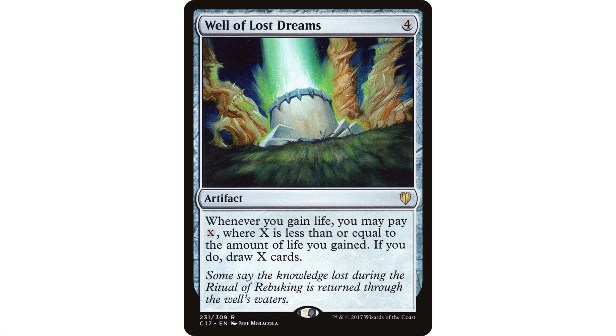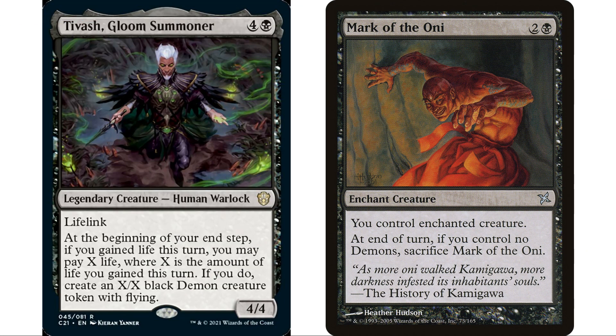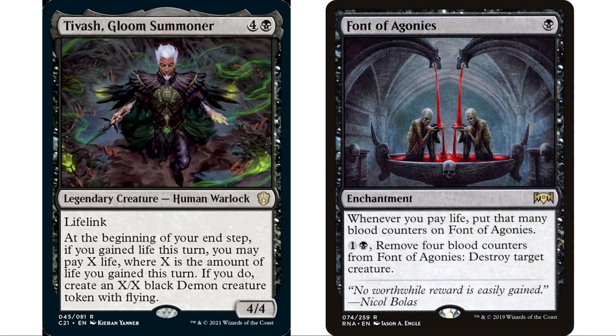Mark of the Oni is a consideration — two and a black enchantment: enchanted creature you control gains control of an opponent's creature, but at the beginning of your end step if you control no demons, sacrifice Mark of the Oni. Since we're almost guaranteed to always have a demon in play with Tavish, this is probably an auto-include. Font of Agonies is also great — one mana enchantment, whenever you pay life put that many blood counters on it.